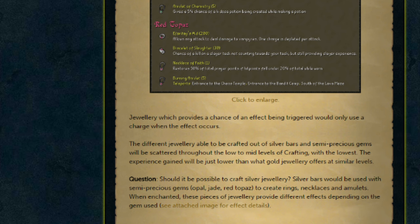Usually I'd suggest taking things like a 25% chance down to 10%, but really looking at what the effects are on these bits of jewellery, I feel that most of them are fine. The only one I have a bit of an objection against is the necklace of faith, restoring 10% of your total prayer points if your hit points fall under 20% of the total whilst worn. To me it feels a bit strange, however seeing it's only 10% of the total prayer points and it's only got one charge, I think it'll be fine. It just might be a bit strange if someone's running around with an entire inventory of necklaces of faith to restore their prayer, but I highly doubt that's going to happen.